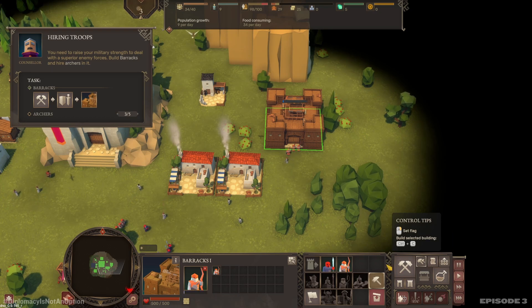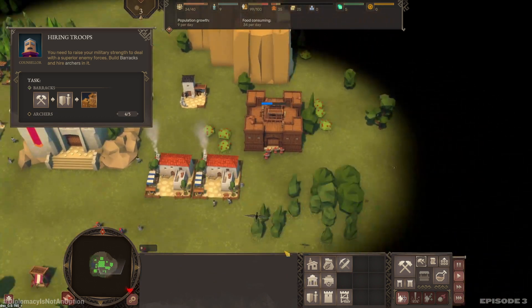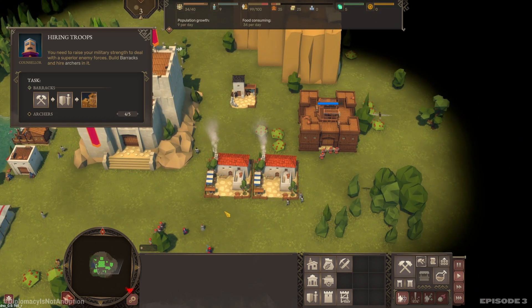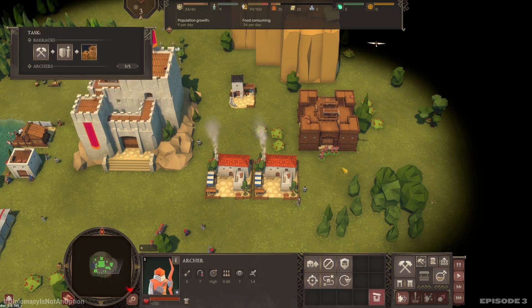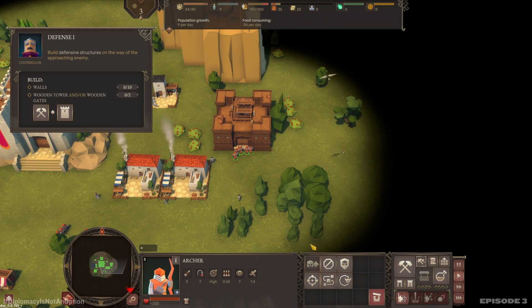The biggest thing has been getting used to the UI — the items in the UI are kind of in a weird setup. Need to build walls and a wooden tower and/or wooden gates.